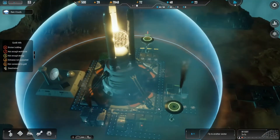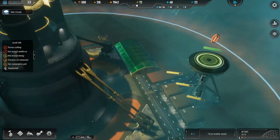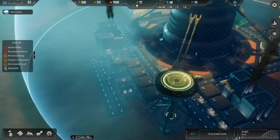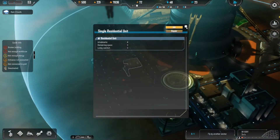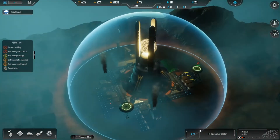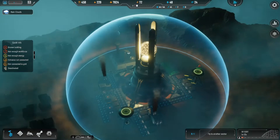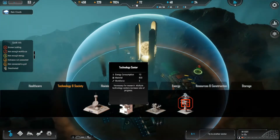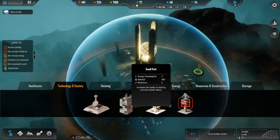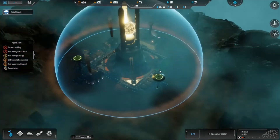We're just gonna wait and see what happens. We got some drones coming to repair these houses. These houses look good to go. Let's see what else we can build. Technology center — necessary for research. A small park. I feel like we should start building some of this stuff for these people.